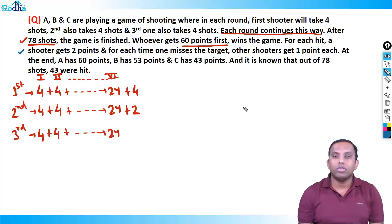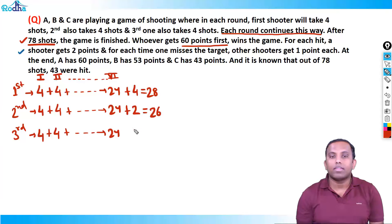Now we'll solve this in a unique, very logical way — without variables and equations. The first shooter has taken 28 total shots, the second shooter 26 shots, and the third 24 shots. That accounts for all 78 shots. Now let's analyse for A.